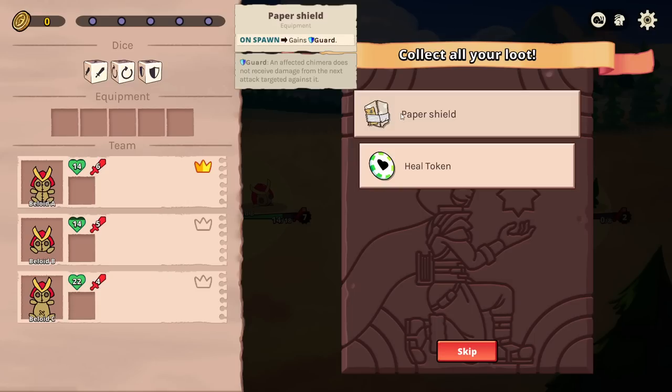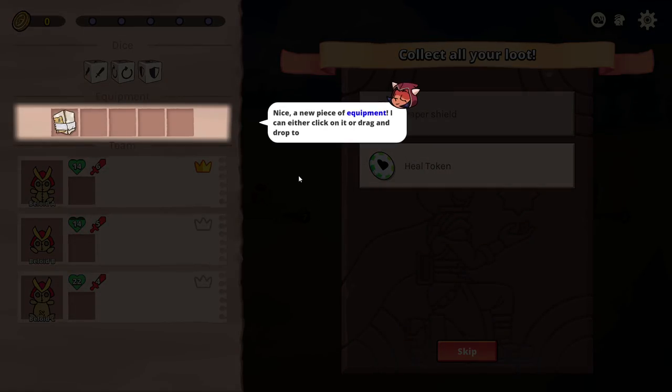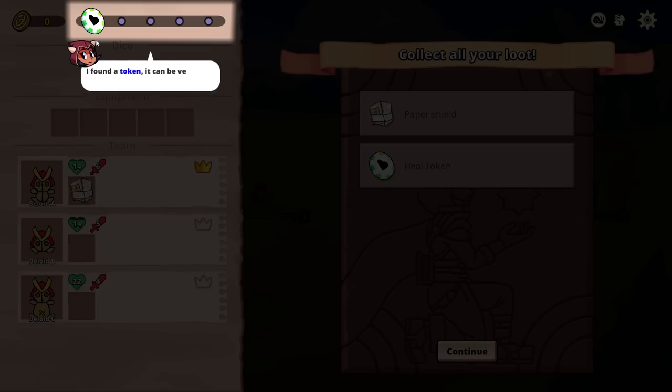On spawn, gains guard — does not receive damage one time. New piece of equipment. Can either click on it or drag it to drop it on a chimera. Targeted chimera heals 50% of its max HP. So this is a token, it's like a consumable, looks like.